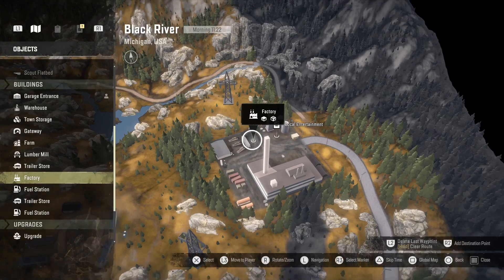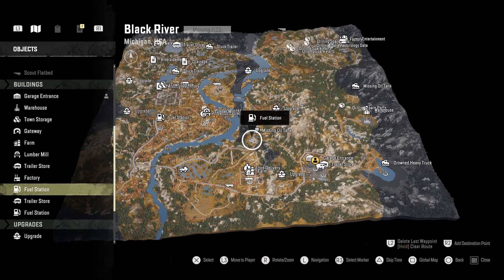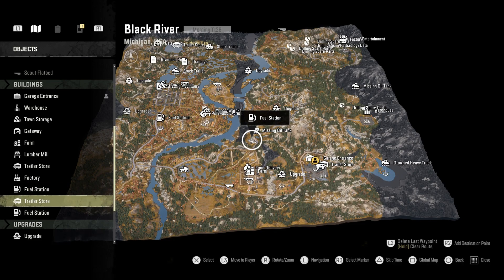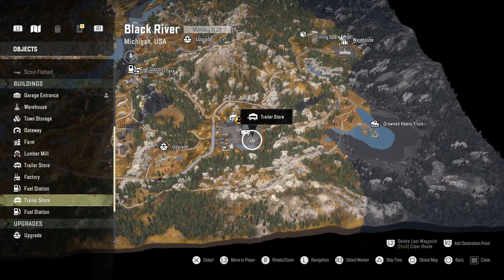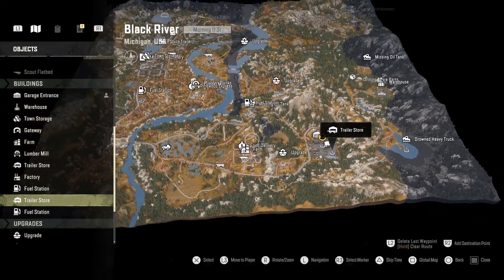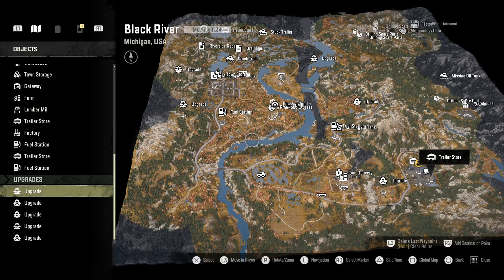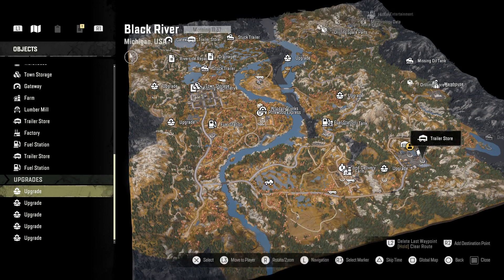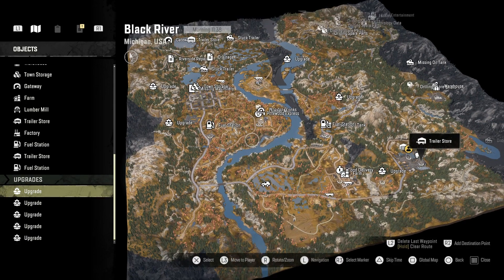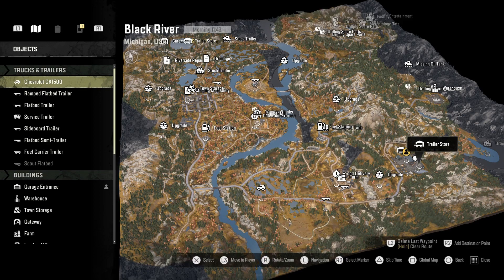The Factory listing shows what commodities are available there. Then there are Fuel Stations — some maps have a couple, as you can see here with two on this map. Some maps have two Trailer Stores, some only have one, so bear in mind where they are. Moving down to the Upgrades section: every time you do a Watchtower it shows you one or two upgrades, but not all of them — some are hidden. The upgrade's identity isn't revealed until you actually get to the location.